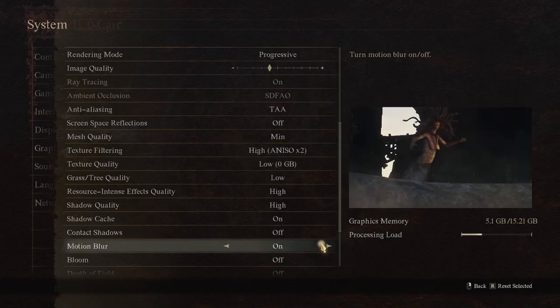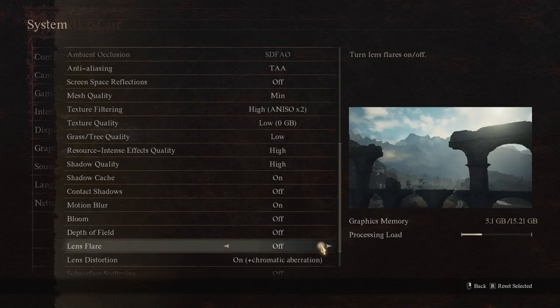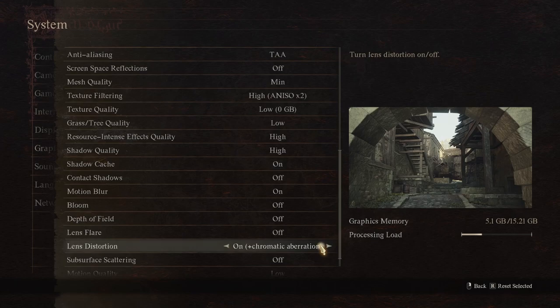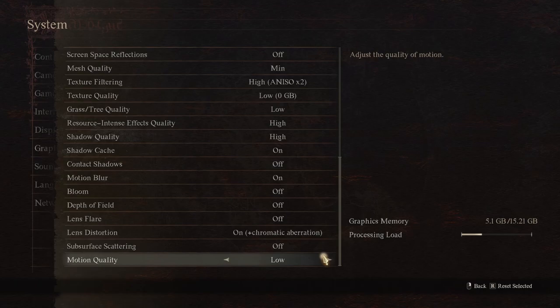Motion blur: on, because it just looks drastically better and it's minimal performance cost. Bloom: off. Depth of field: off. Lens flare: off. Lens distortion: on, plus chromatic. Subsurface scattering: off. And low.